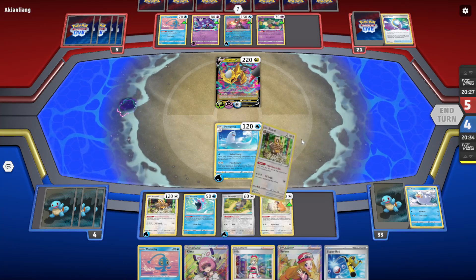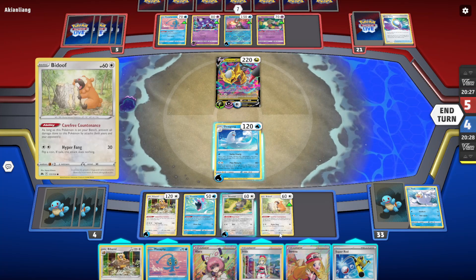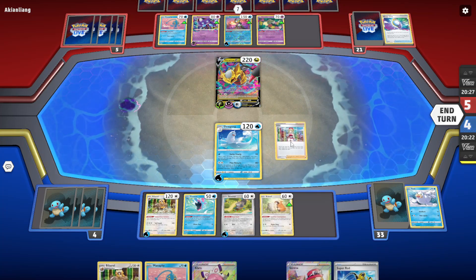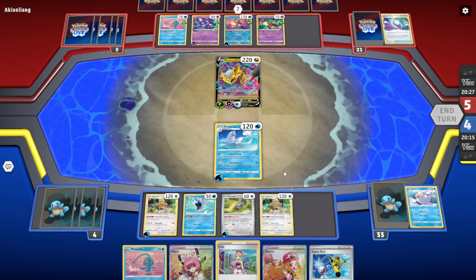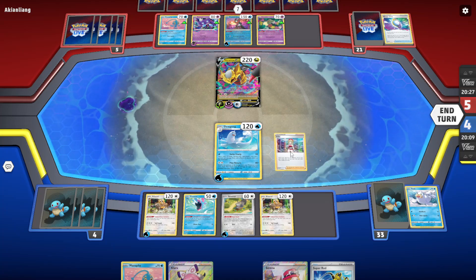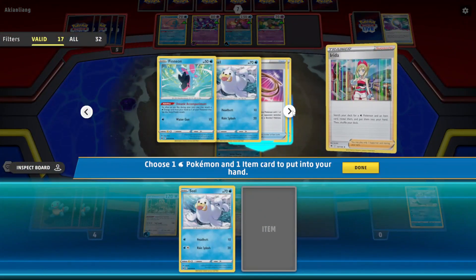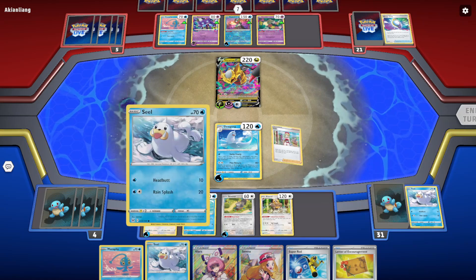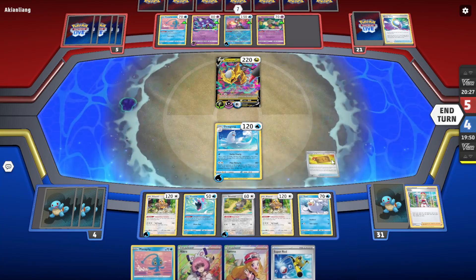Now we can't bench the Manaphy still — we need to bench another Seal and wait until they play the Shuriken before we can Manaphy. We should not have benched the second Bidoof — that was a huge mistake. I'm just gonna do Irida for a Seal and the Letter. Not really sure what I should be shuffling back right now — I don't think we need to shuffle back yet because we have a lot of Dewgongs.